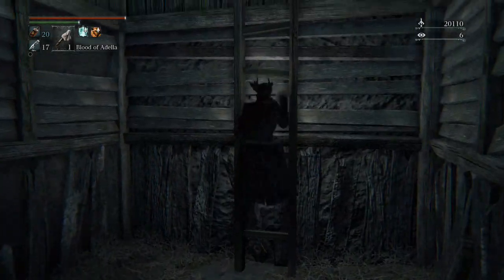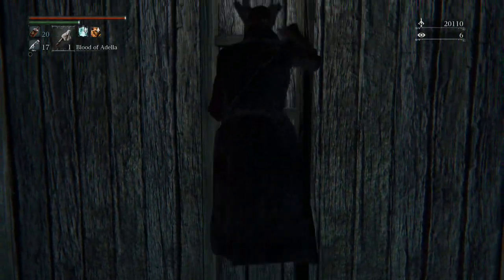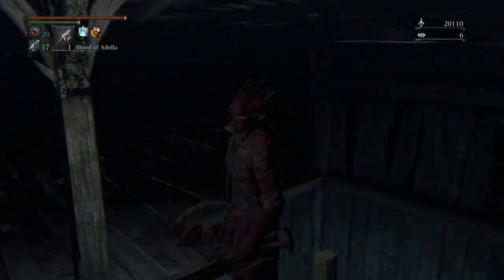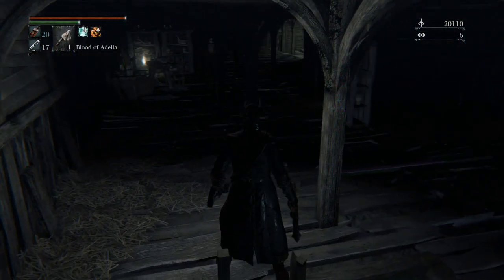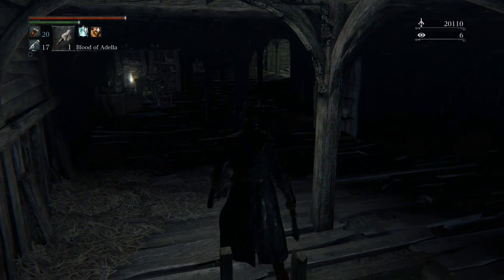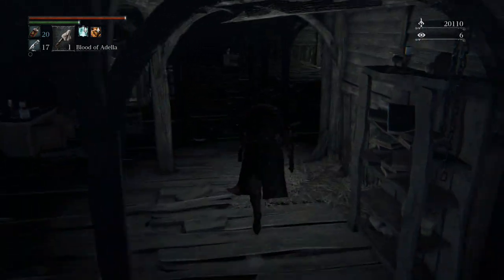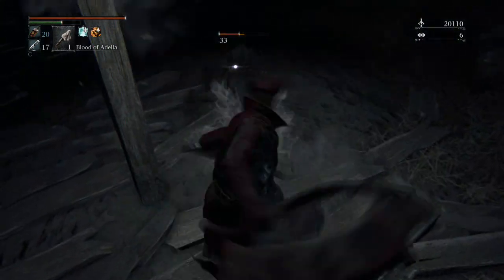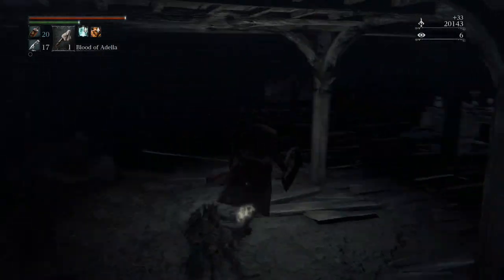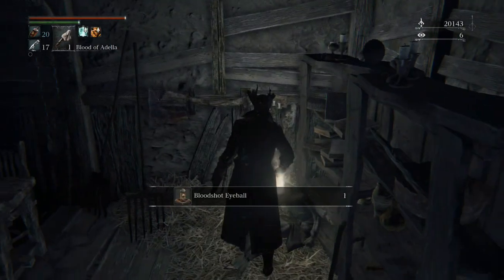There's a wandering nightmare up here, so keep your eyes peeled — he's kind of tough to see. You need to head across the rafters as well. He's right in front of me but it's so tough to see because it's so dark in here. There you go — some more twin shards, which means we'll be upgrading our weapons pretty well.